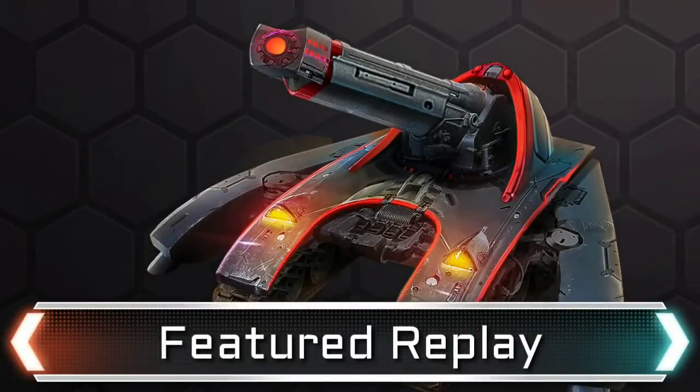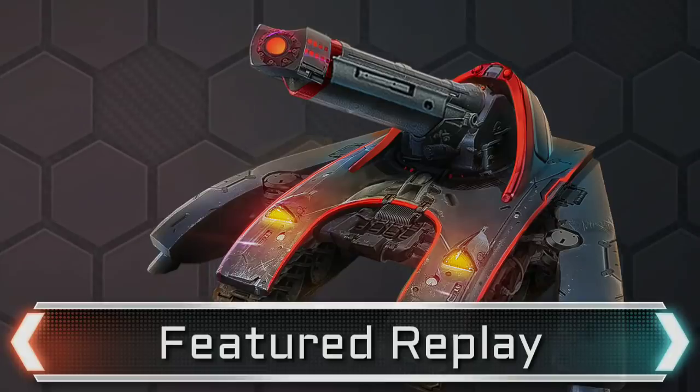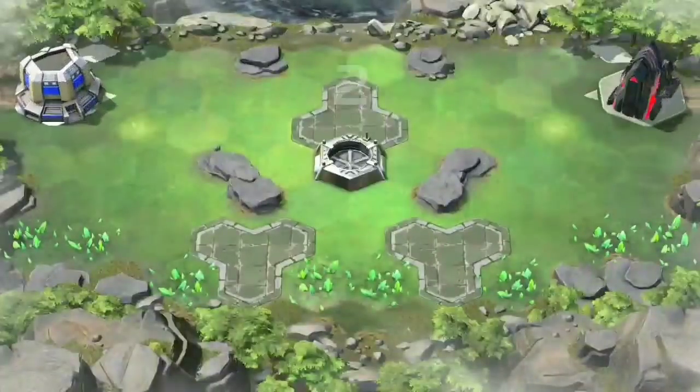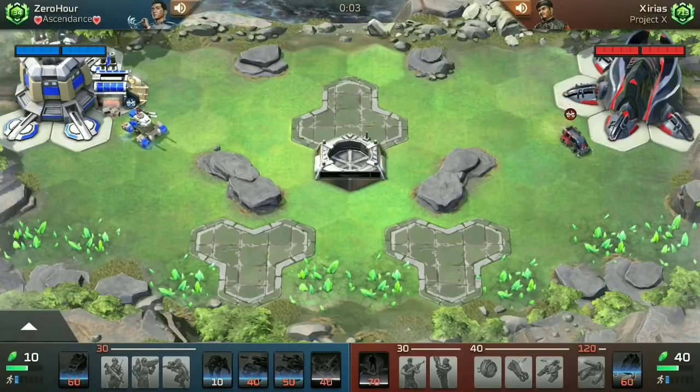Finally, it's time to have a look at one of these decks in action with a featured replay. Let's jump right in! In this particular replay, on the left-hand side we have Zero Hour running a 3 Barracks, 3 War Factory GDI deck, while Xerious is running the Aggro-Tillery deck for Nod.